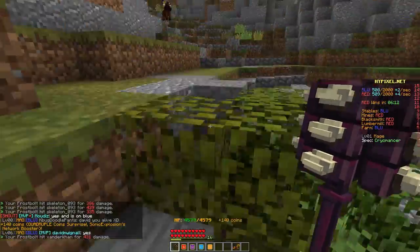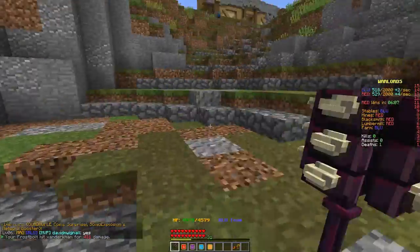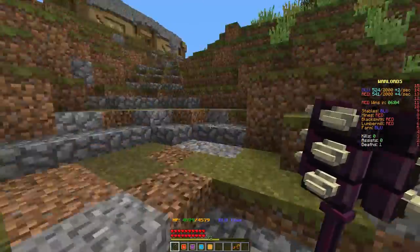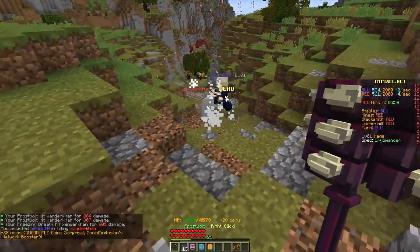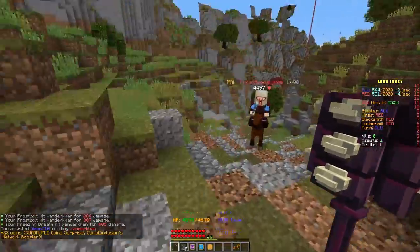We got him off his horse, but let's run away because he looks like a warrior, and warriors are pretty badass. We're only like level 0 and haven't got many kills or assists. He's dead — that's another assist for us. I've only got one assist and one death.